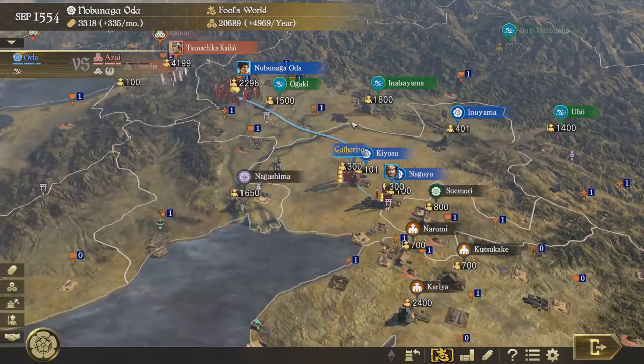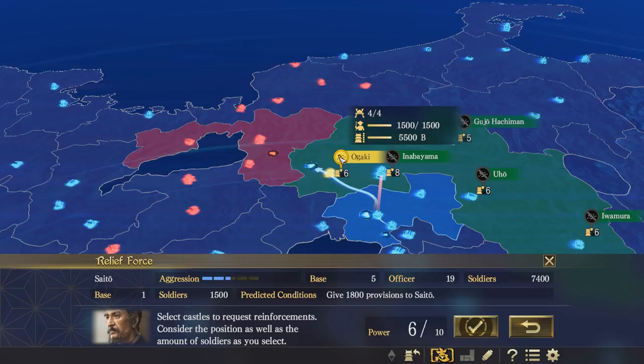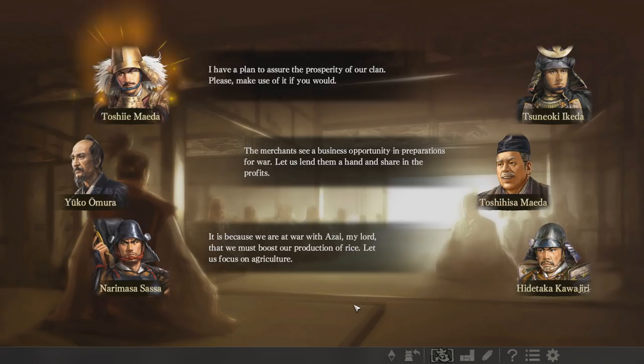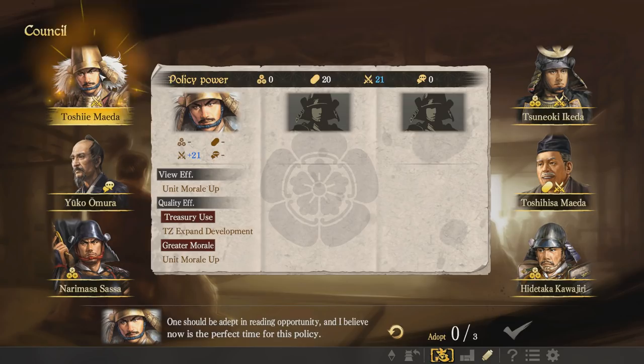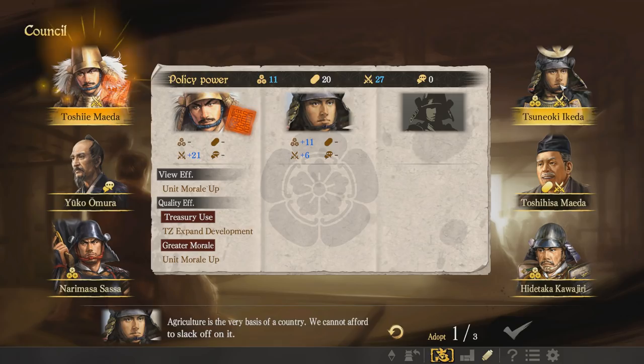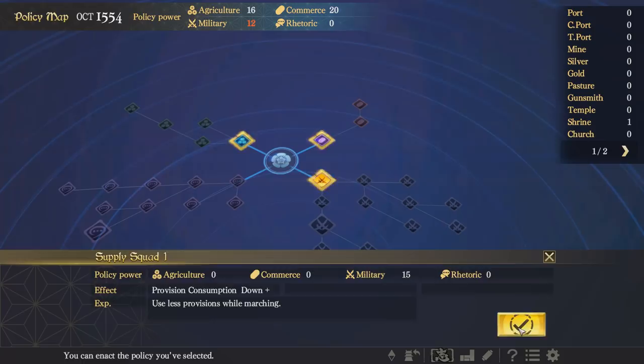I'm going to ask my allies for a relief army from the Ogaki castle. The council is where your advisors give you a list of options and you can go through and choose different edicts. Each general gives us a different policy power from which to select various options. As we're at war I'm going to go for whoever gives me more military. We have provision consumption down — we'll definitely get the supply squad one. Anyone we have the points for we can go ahead and grab.